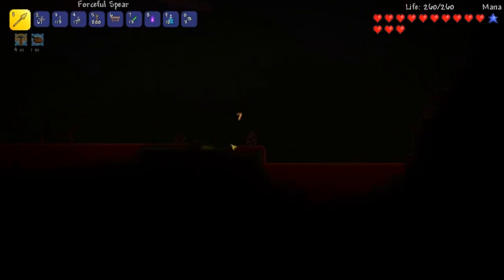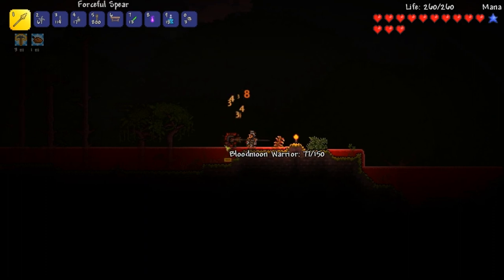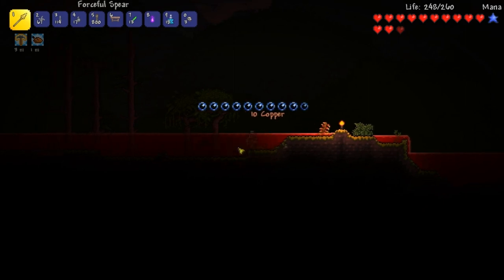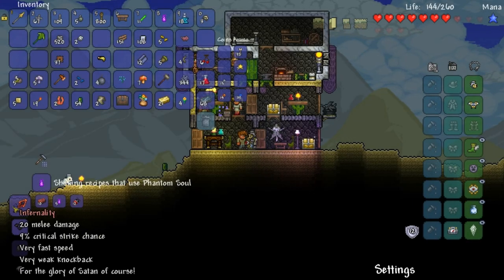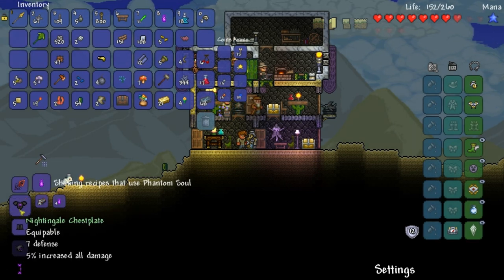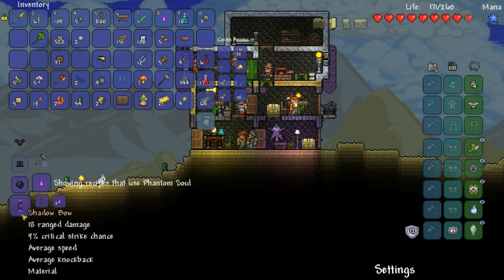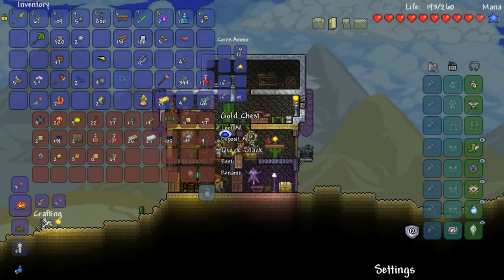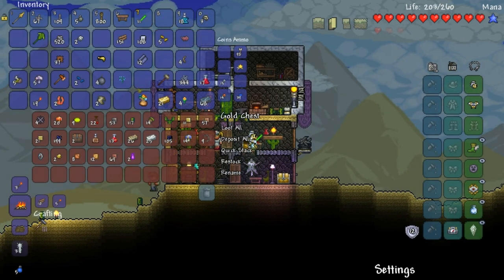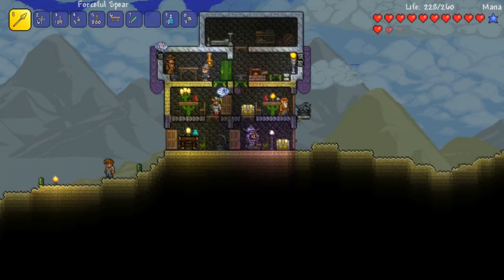I just killed a thing called a Phantom and it dropped a Phantom Soul — that's really cool looking. There's a new enemy. You are a blood moon warrior — hello, how are you doing? You gonna drop anything? Nope, nothing. I'm interested to see what this Phantom Soul does. Oh, this is what the phantom looks like — it's pretty much a wraith but with a face. Nightingale. Longbow — that sword is awesome. Sadly, I didn't get the coral. I died on my way there. I'm gonna get it — we're going this way.